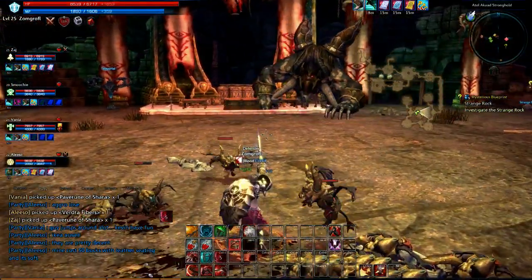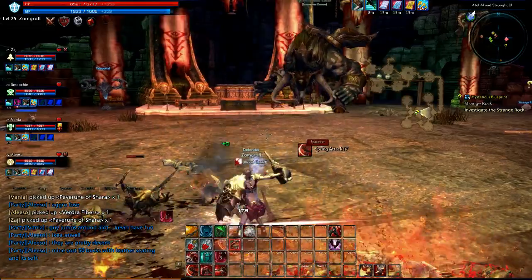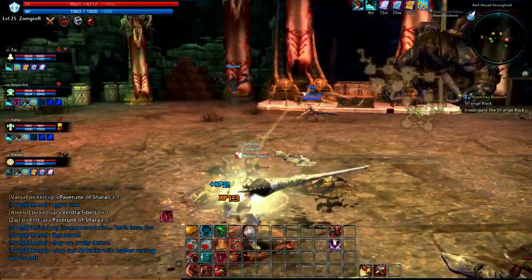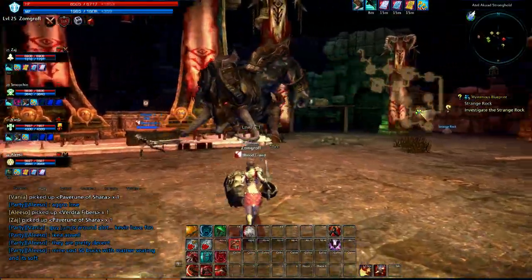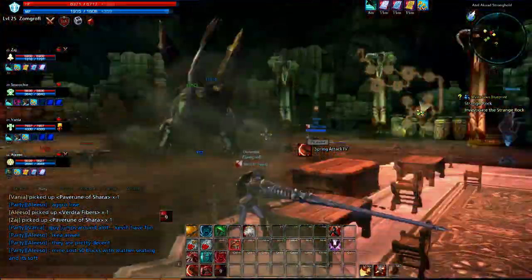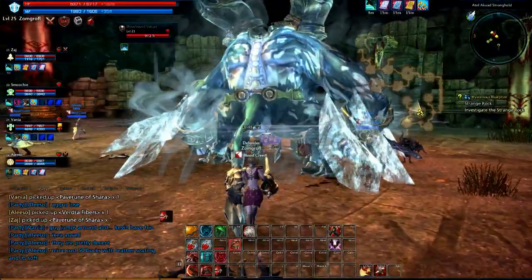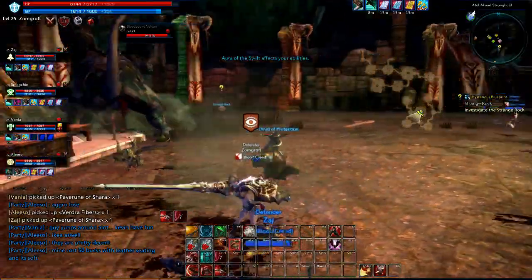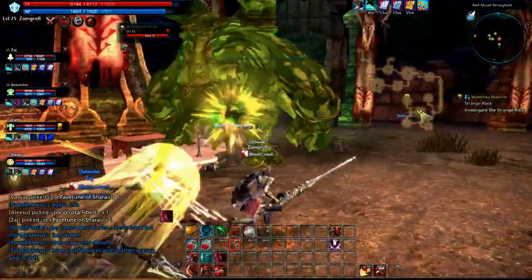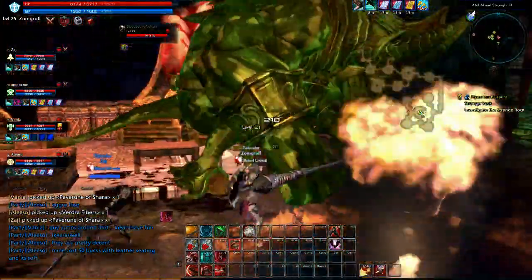The boss isn't going to aggro from that - you actually have to physically run up and hit him or pull him over using an ability. The boss doesn't really like it when the Slayer runs up and hits him and he runs off to chase him - slightly annoying, but just taunt and get him back. The main thing this boss is going to do is jump everywhere. He is part frog, part bull.